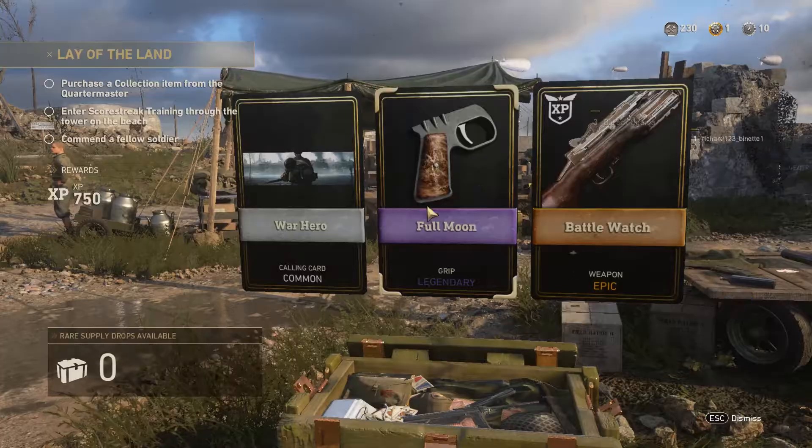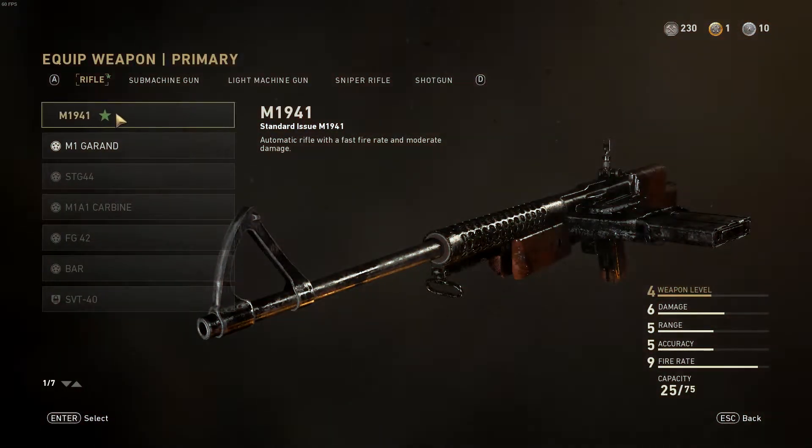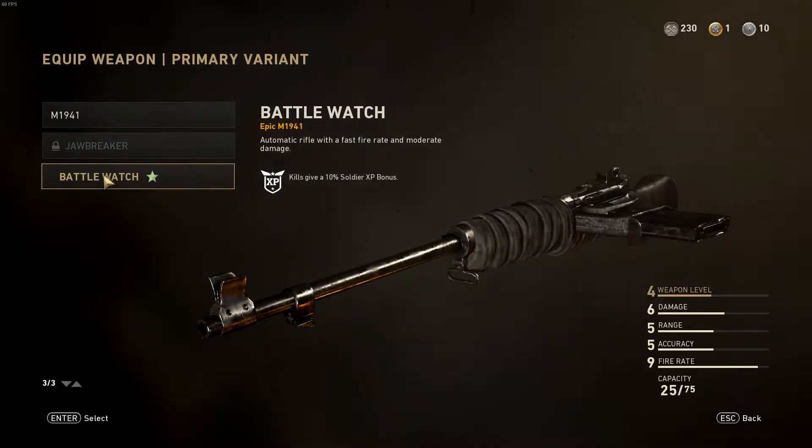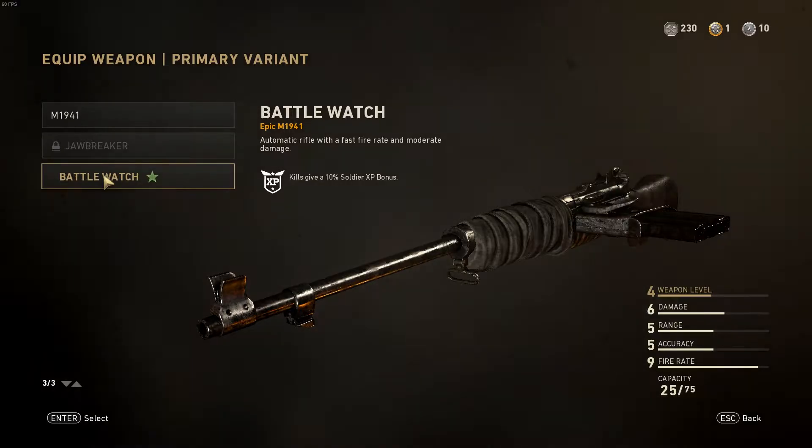Whoa dude, I got an epic weapon. Hey, what's up guys, I've been playing Call of Duty World War 2 on the PC all night and as you can see I just got my first ever epic skin for the M1941 called the Battle Watch.